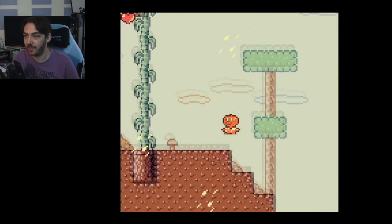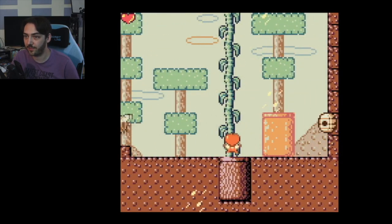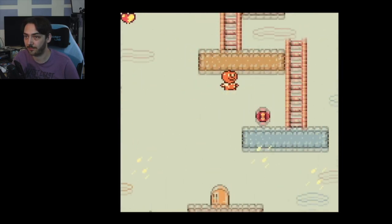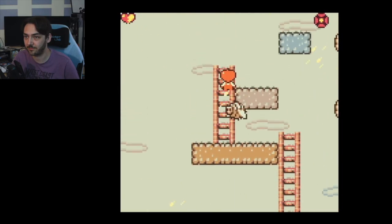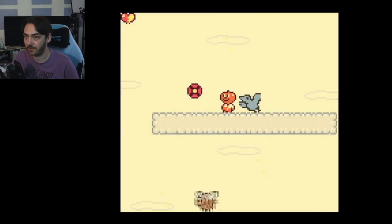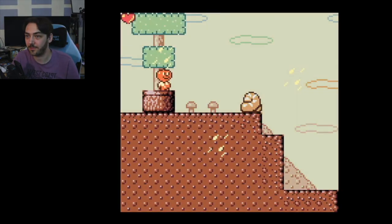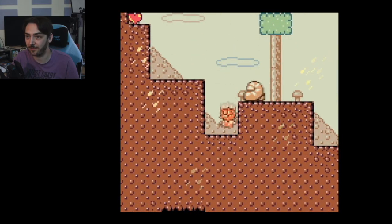I wonder if there's a specific order you're supposed to tackle the levels, or an order where difficulty goes up. I'm not sure if I'm going the right way — bees everywhere. I didn't get any of the bonuses for that one. Let's try again going left this time. I wonder if there's any difference picking the two characters — I haven't been able to notice anything.